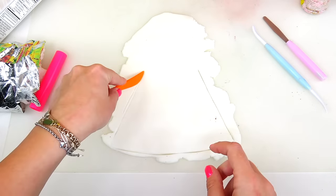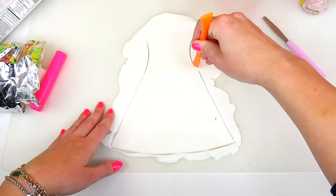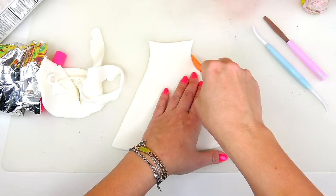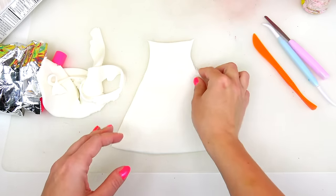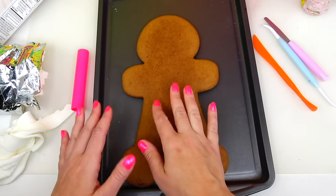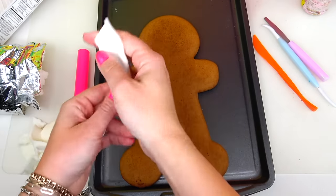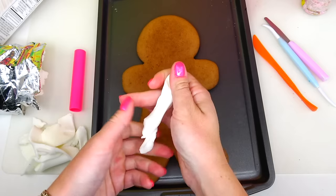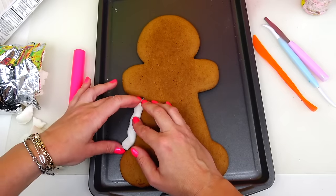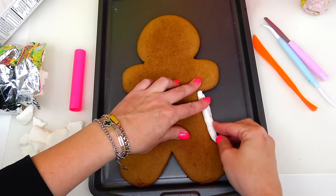Next I'm placing the cookie on top and using my little knife tool to carefully mark the lines — the bottom of the dress — and then the dress is going to go like that on the same on the other side. I'm taking another tool to mark where her collar will go, and now I'm going to cut out the shape of her dress by following the markings and remove all the excess fondant.